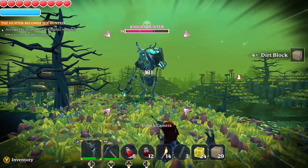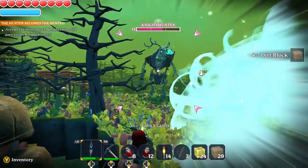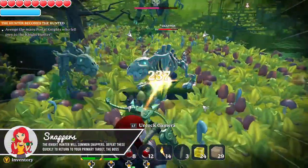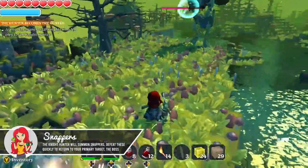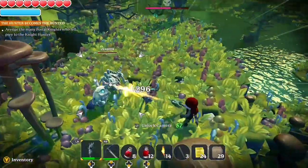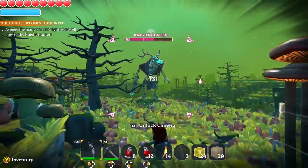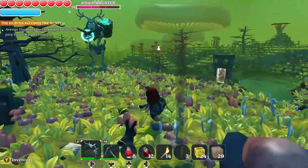When he returns to his crossbow attacks just dodge them again and wait for his second area of attack drop once more. After that he'll summon snappers to the fight, which are little bone dog-like creatures. You'll want to unlock your camera so you can quickly take them out and keep moving around so you don't get hit by his crossbow shots during this time. Once you finish fighting snappers, get an eye back on the boss and make sure you can dodge his incoming attacks once again.